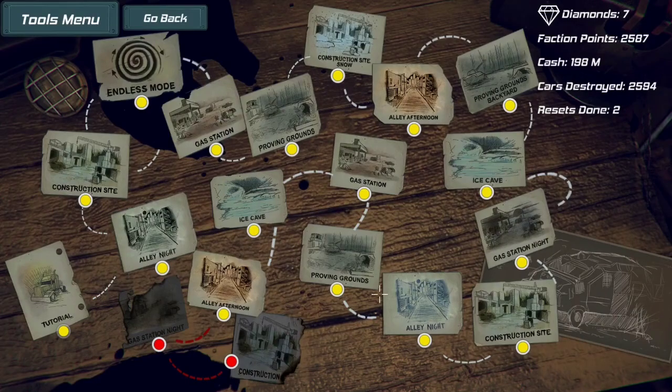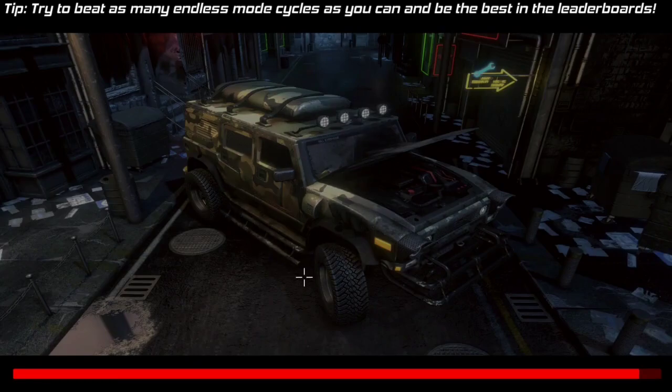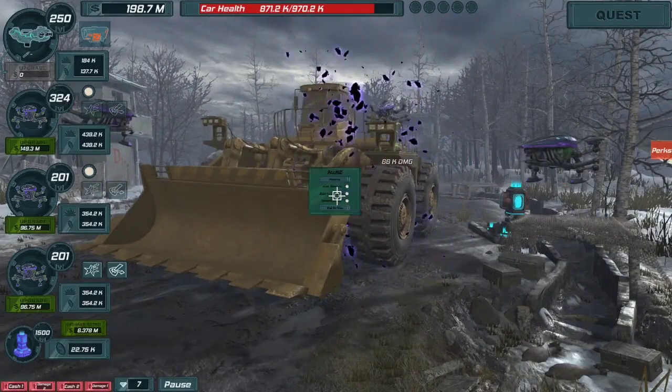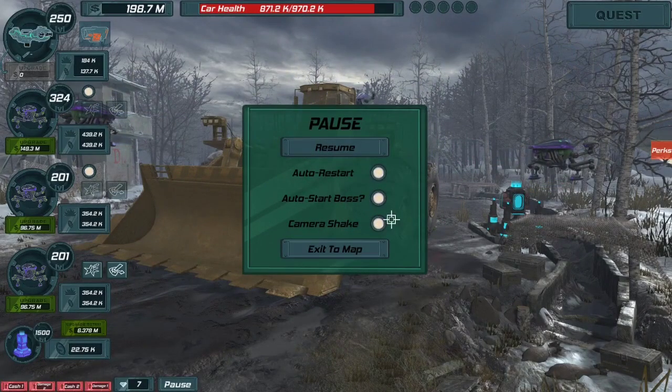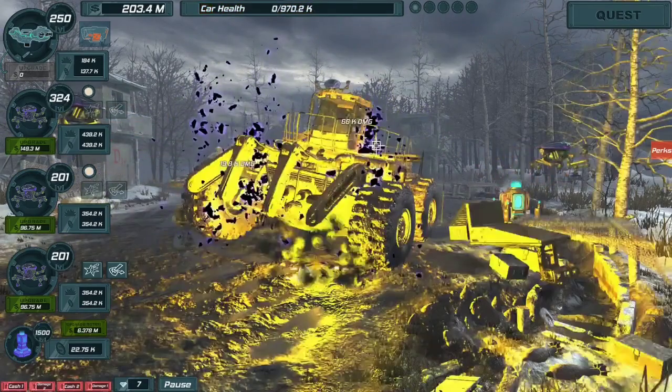Basically you're going to be playing this Proving Grounds level that's in the center of the game. Obviously you're going to be doing this after you unlock everything else. I do recommend turning on the auto boss so you don't have to click for the boss, which is in the menu here.